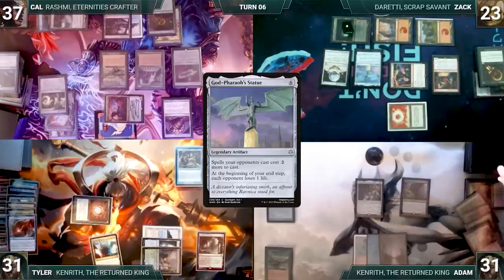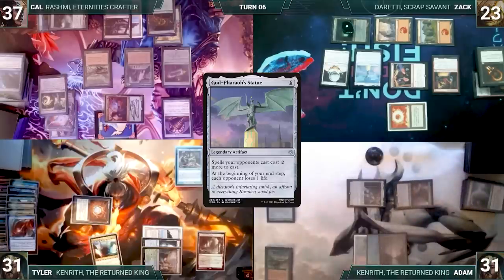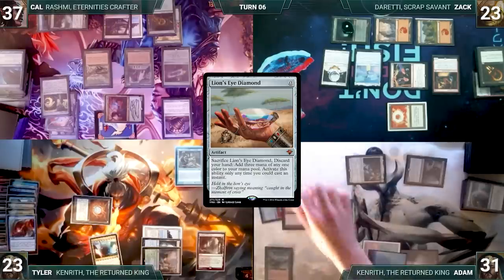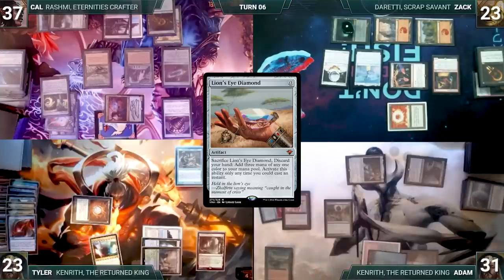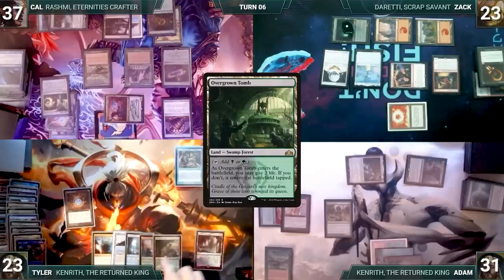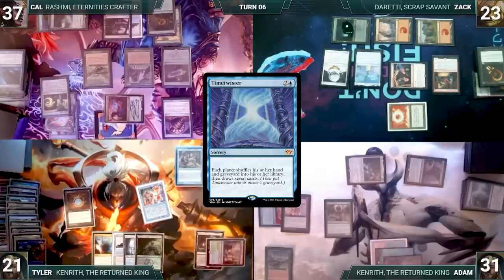Tyler takes the attacks. In second main Adam adds two green, casts Noble Hierarch paying the Rhystic tax, then casts Lion's Eye Diamond — Rhystic triggers and Tyler draws. Adam passes. Tyler's upkeep: mills four through Mesmeric Orb. He draws and in first main phase has four colorless from Mana Drain. He plays Overgrown Tomb untapped paying two life, then casts Time Twister. Zack sighs — Twister resolves, everyone shuffles hands and graveyards into their libraries and draws seven. Tyler casts Serum Visions, draws, scrys two, and passes.